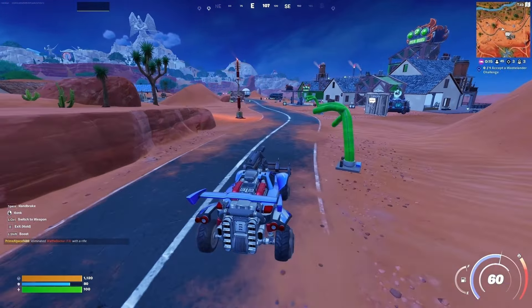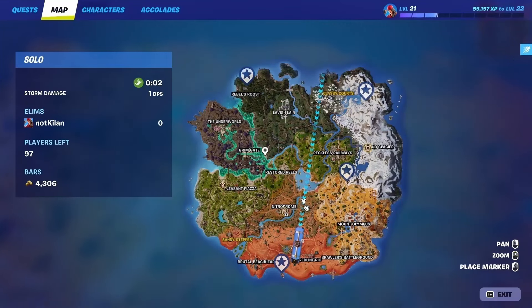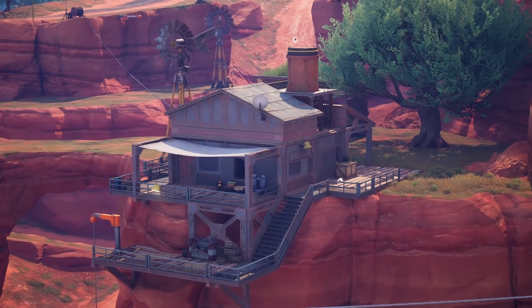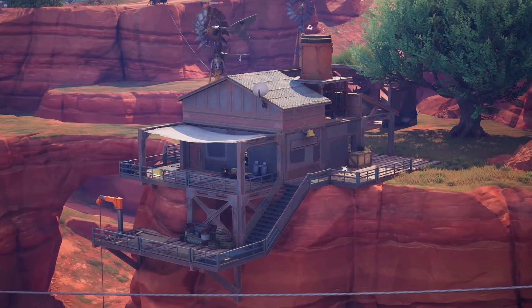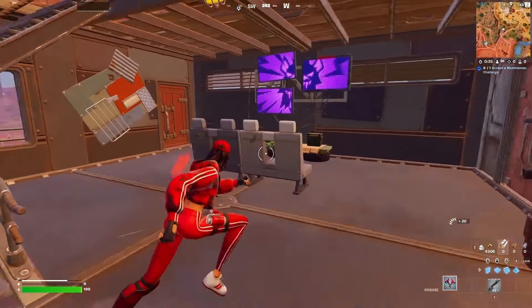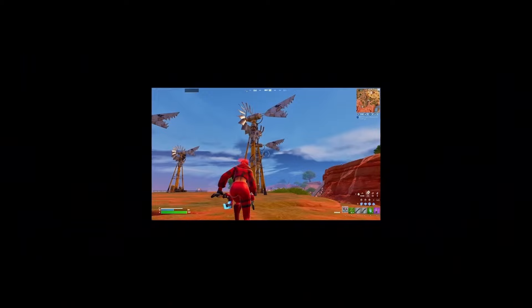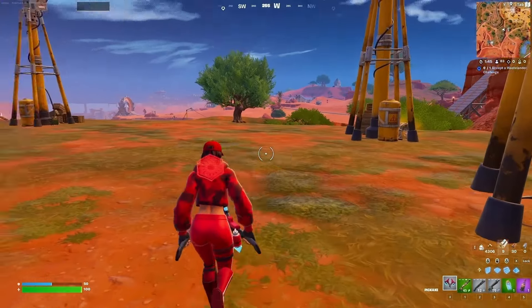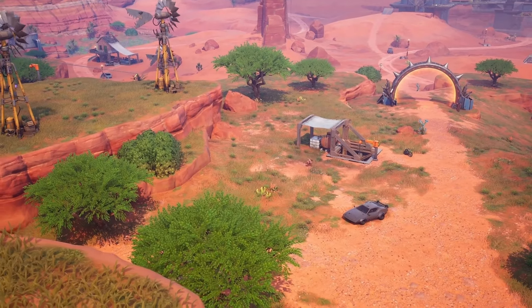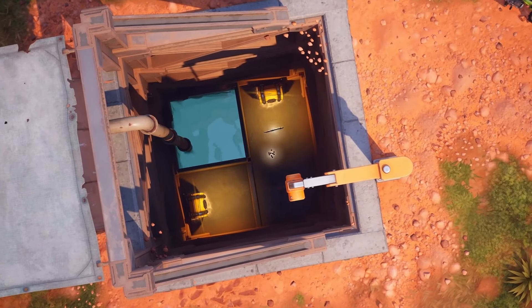The fourth spot doesn't actually have a name, so let's call it Kylan's Spot — it's located exactly here. First, land at that house, where you will find up to three chests. Loot that house quickly, then go towards those windmills, where you'll find an additional chest or so. From there, slide down to find another one or two chests.